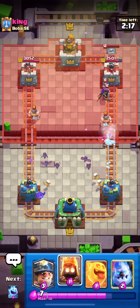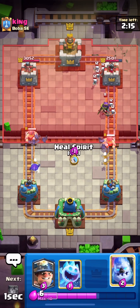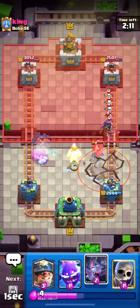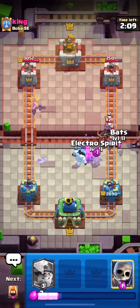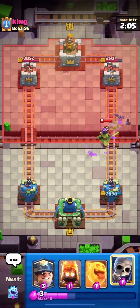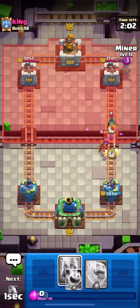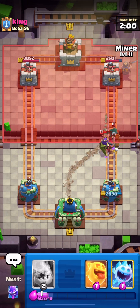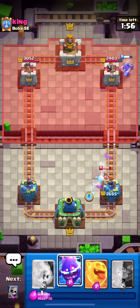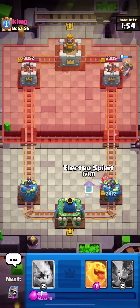Since he splits elite barbarians on the back, we're going to split our bats to have them in cycle. We bring everything to the middle, use an ice golem to tank, an electro spirit to get rid of the skeletons, and then bats to hopefully take down the Archer Queen if she hasn't used her ability. But he comes with a bandit and we don't have skeletons in hand, so we fire spirit and try to freeze her with the ice spirit.